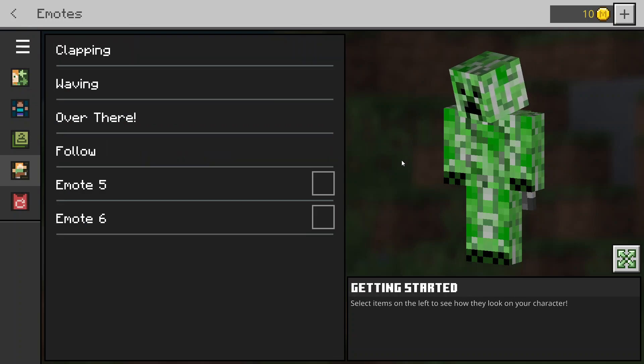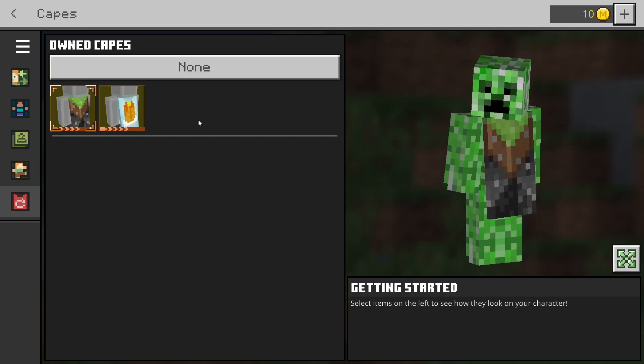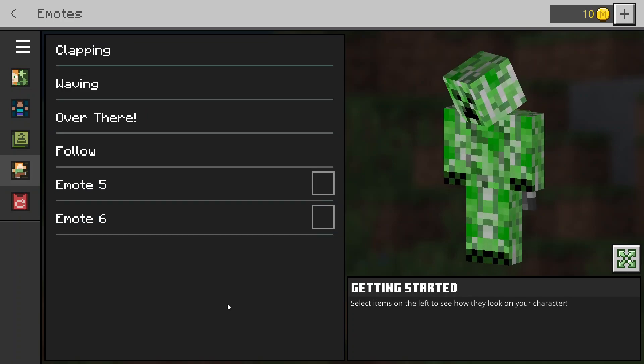There you go guys - those are all the emotes you can get. To run through them again: clapping, waving, over there, follow, emote 5, and emote 6. A lot of them cost Minecoins, a lot are locked, and some are unlocked. Let me know how many you've got in the comments! I might do more videos on this. Hopefully you enjoyed this video. One more thing I'll be going through is capes, so I'll cover those in the next video on the dressing room. Thanks for watching, see you later!